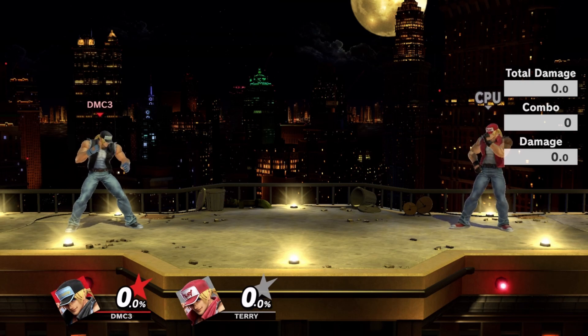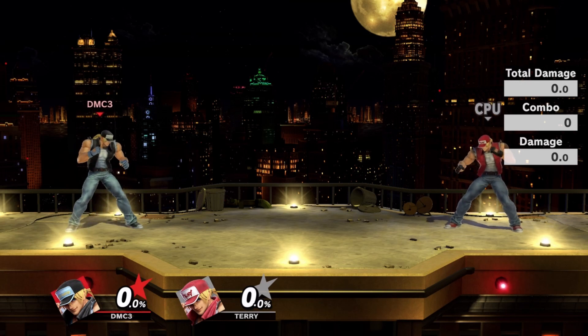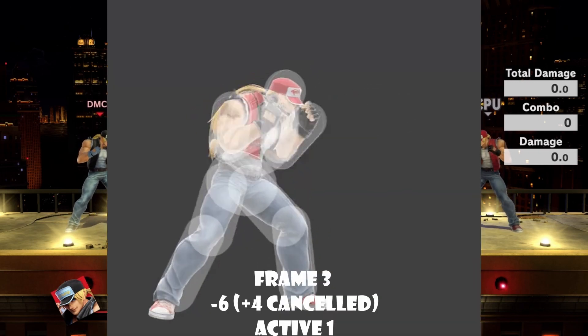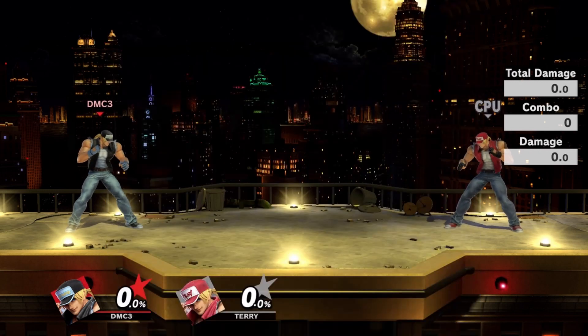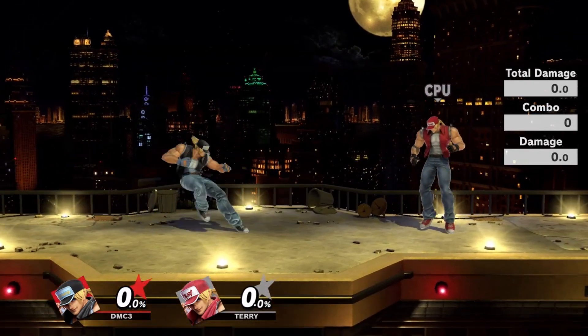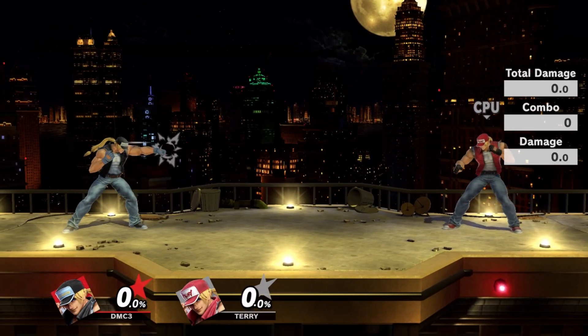Alright, here we are, starting up with Terry's normals — both grounded and aerial attacks. We'll be reviewing the hitboxes on each normal, frame data, and usage. Jab 1 has 3 frames of startup and is active for 1 frame, minus 6 on shield, and is special cancelable. This is a two-way tie for Terry's fastest normal. However, this hitbox hits more low than expected, since the hitbox runs against the underside of his hand.